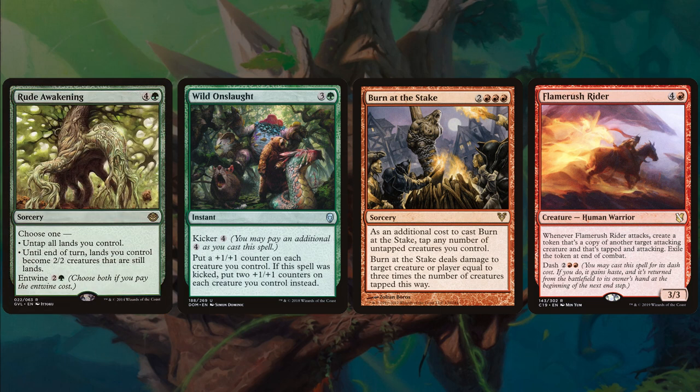Since we're going to be ramping so much and have so many lands, we have Rude Awakening — 5-mana sorcery, choose one: untap all lands you control, or until end of turn lands you control become 2/2 creatures that are still lands. With the entwine cost of 3, you get to do both. Side note: Rude Awakening beats Cyclonic Rift.